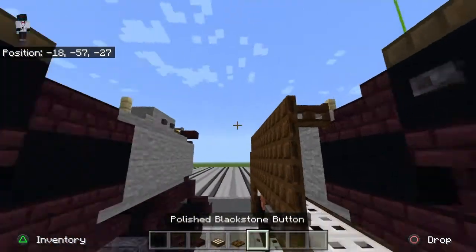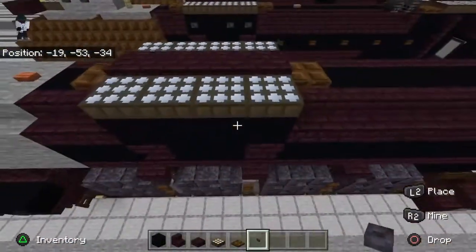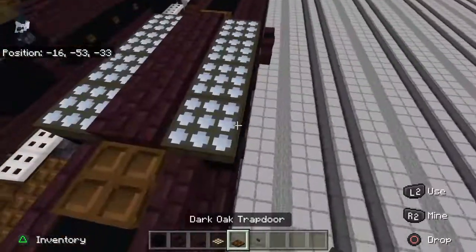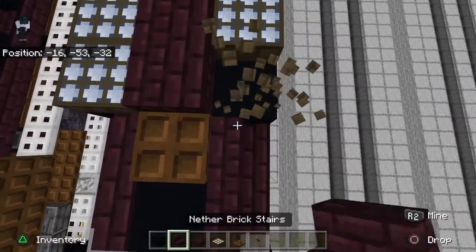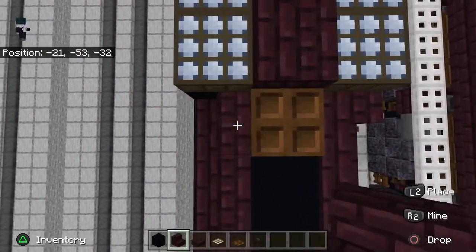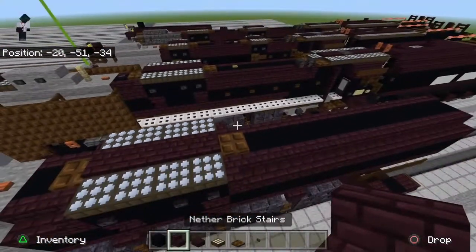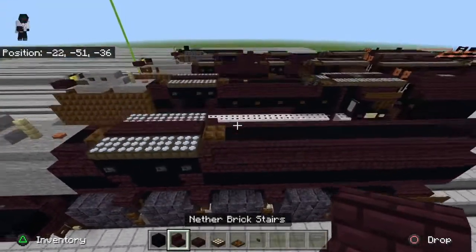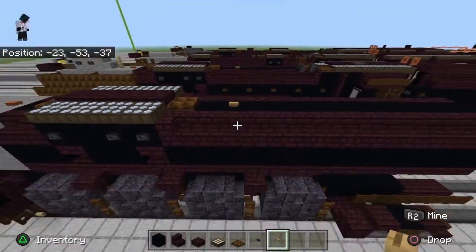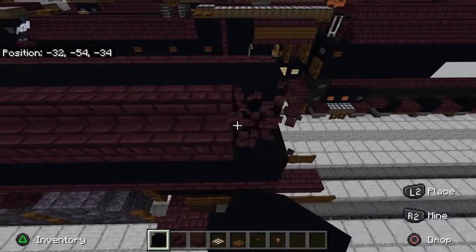Down here destroy two of the concrete and replace them with nether brick stairs like that — same on the other side. Get out a blackstone button — same on the other side. Then take nether brick stairs and fold them like that. Sorry, my phone keeps going off with Discord notifications. This is what you should have right now. Get a note button and place it there. Now come to the last parts and destroy the last three nether brick stairs, replacing them with full blocks of black concrete.